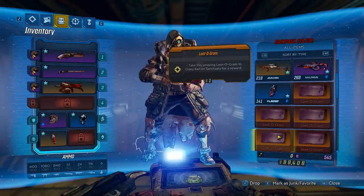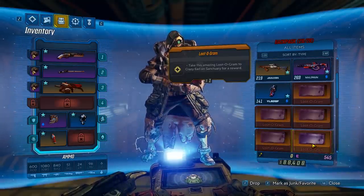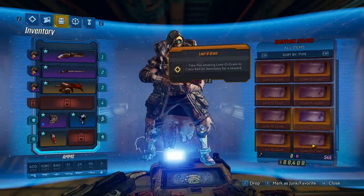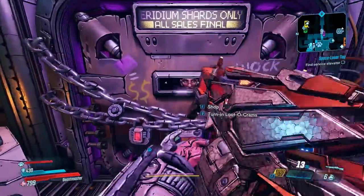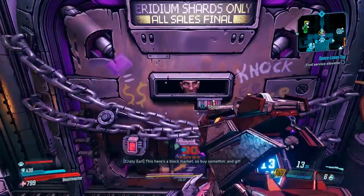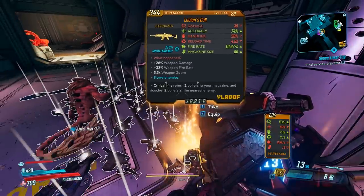I farmed a whole lot of these — 21 to be exact — and my whole inventory is full of them, so let's go to Crazy Earl and hopefully get something from him. We got a Lucian's Call!